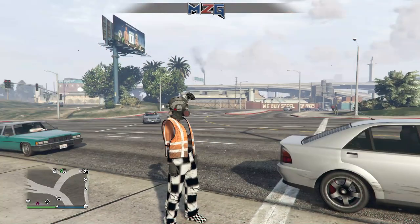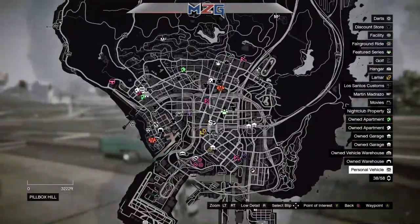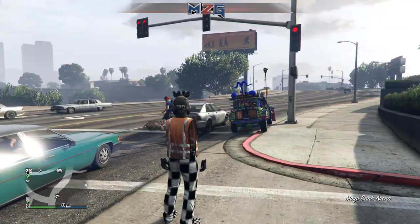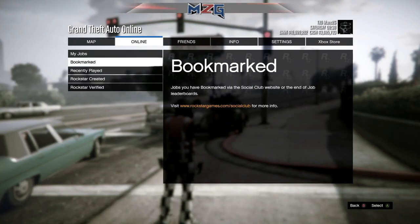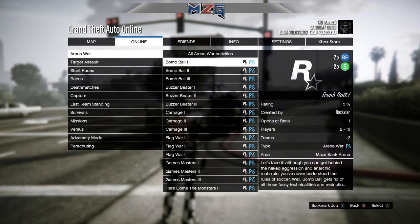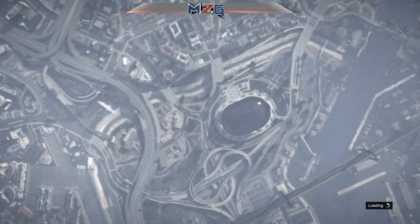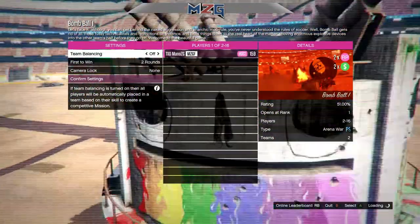Just buy two or one to start, and have a friend that has the casino with a garage in it. Then you guys want to start up a mission — go to Play Job, go to Rockstar Created, start up an arena mission, go to the first one or the second one, doesn't matter. Click it and then tell your friend to make his way over to the casino and go to the penthouse. When he goes to the penthouse, tell him to make a right and go to where the service phone is at.